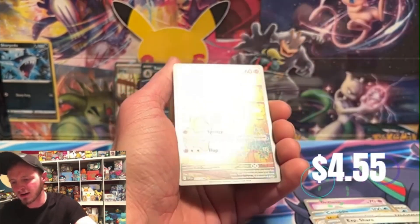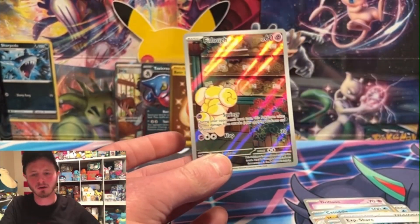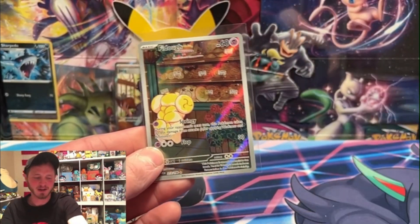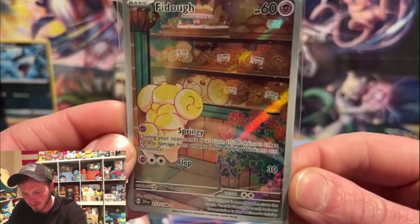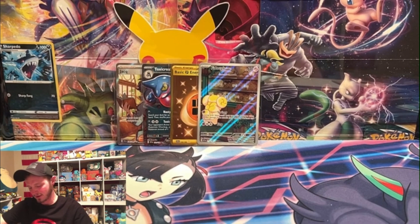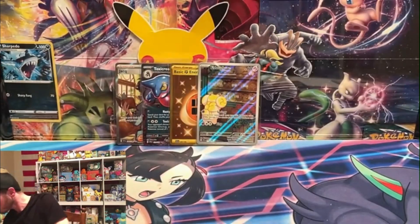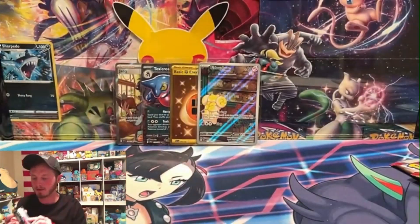Toxicroak, Chansey — starting to feel it in this Scarlet and Violet opening! Last pack of three-pack number three. Nice thing about this opening is it's going well. Collector-wise, cards aren't worth a lot right now but they'll probably go up in price eventually. We got a Fidough! How do I pronounce that — 'fight you,' like Fido? Actually, it is Fido isn't it? Anyway, it's an illustrator rare — just one star, but a cute little doggy looking in the window.